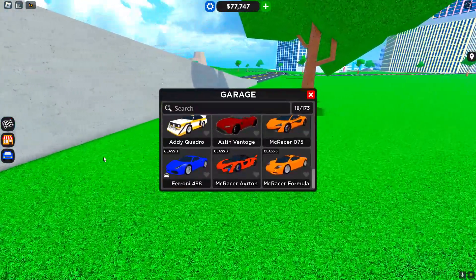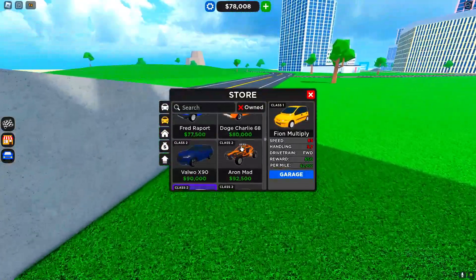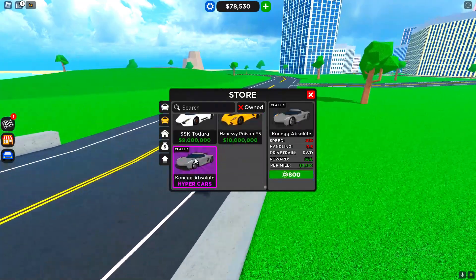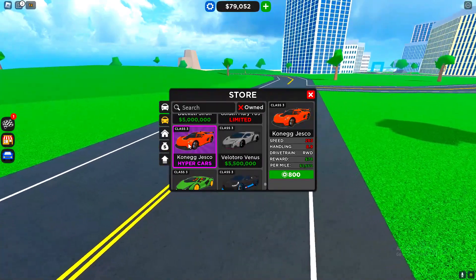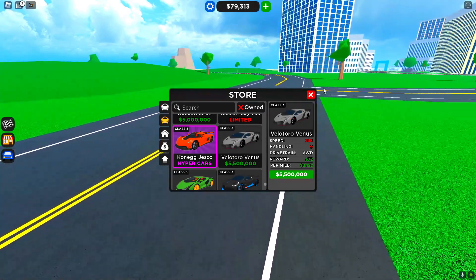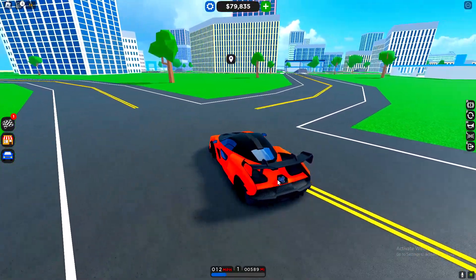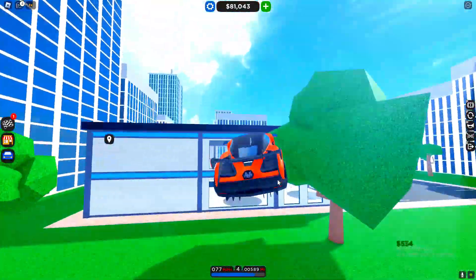If you're wondering what's new in the update, we actually get some new cars — a new hyper car. Let's see if we can find it. I'm pretty sure it's this one here. You know what would be sick? We've got three classes of cars right now — imagine if they released a new class four with alien cars that go really fast and are really expensive and hard to get.